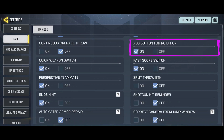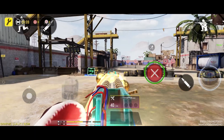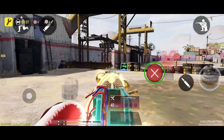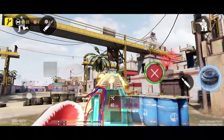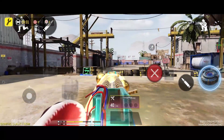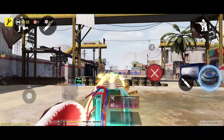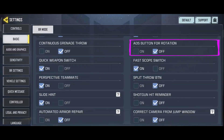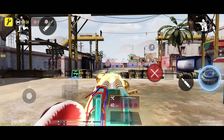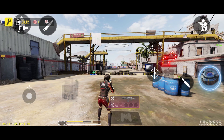The next option is the ADS Button for Rotation. When you set this option to on, as soon as you hold down the aim button shown in the video and move your finger on it, your aim will also move. Note that this button is different from the R fire button and is a separate button. However, when you set this option to off, you will no longer be able to move your aim by moving your finger on the button.